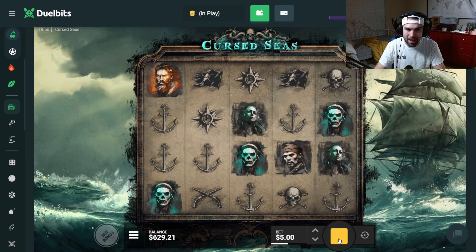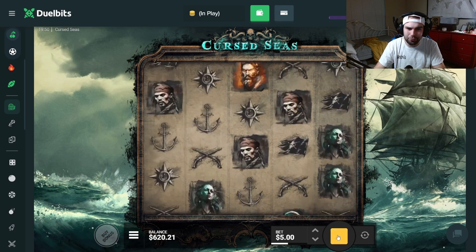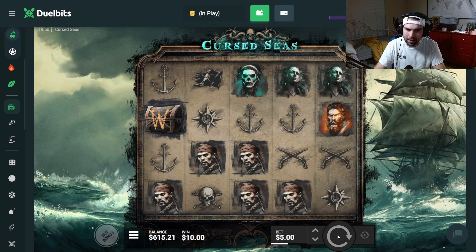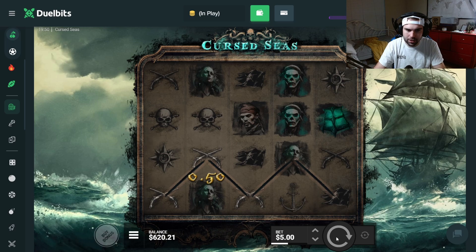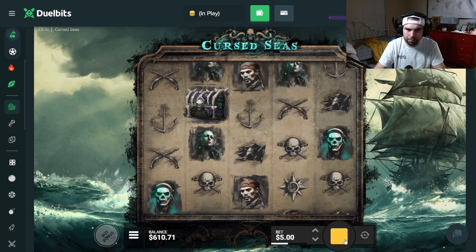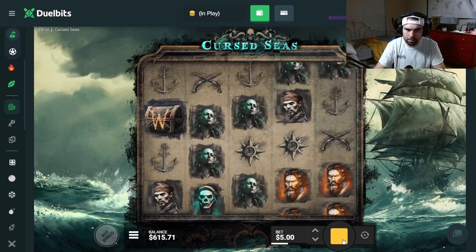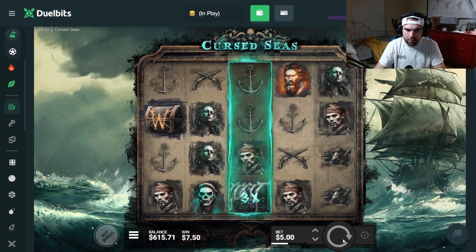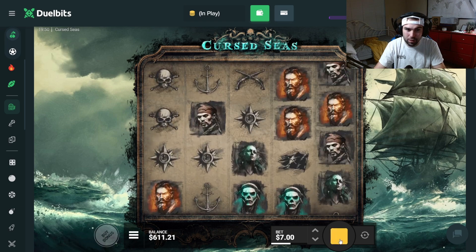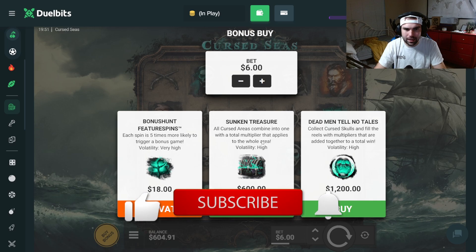We're going to close out these bonus buys with a massive all-in $600 bonus buy. I just want to get a massive win here. For the love of God, it would be really clutch because I need it badly. Any hit here could be pretty decent. It hit four times. Can we somehow spin into the bonus or we're buying it. Either spin in or we are freaking buying it. It's a 10x with just guns like that. We're kind of staying afloat. We're going to up it to $7. If we can get in, that would be absolutely incredible.